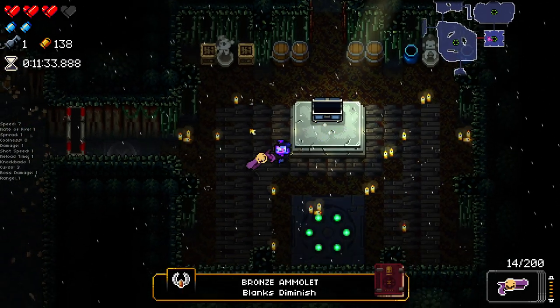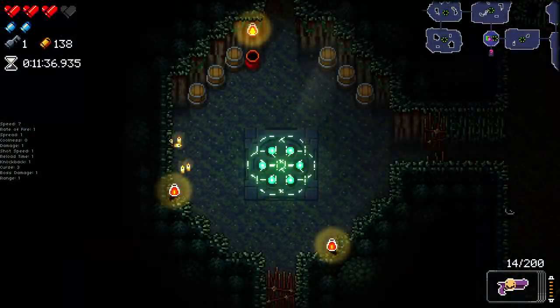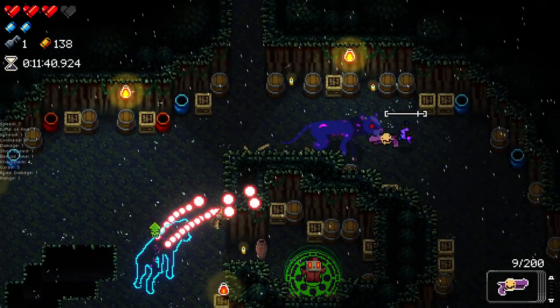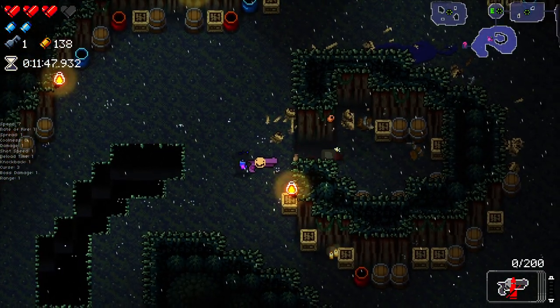Bronze Amulet — blanks shrink enemies, and while shrunken they can be stepped on to instantly kill them. They also don't deal contact damage while shrunk. That's going to be pretty useful.